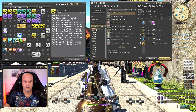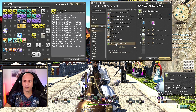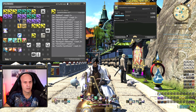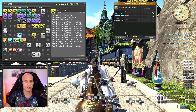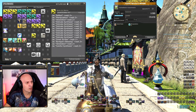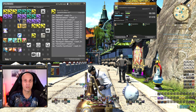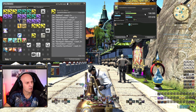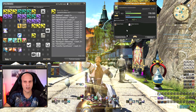The next macro is for higher levels — I calculated it from around level 85. I've already switched to the updated macro. This one is for 80-durability recipes and uses 457 CP. Let's go: Reflect, Manipulation, Veneration, and now Delicate Synthesis eight times. Don't be worried — it will not complete the item. This gives us a lot of Inner Quiet, reaching the 10-stack cap.